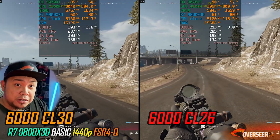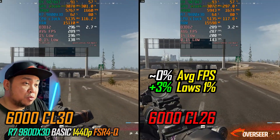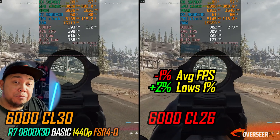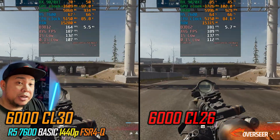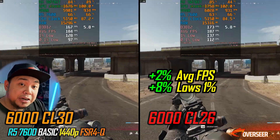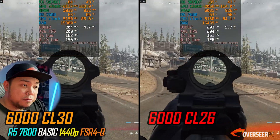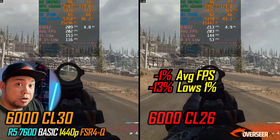Now let's move to games that really matter in terms of high frame rates. Here we have Warzone: with the 9800X3D and CL26 kit, you gain a little bit on the 1% lows. On the firing benchmark, a little bit on the 1% lows and a little difference on average FPS. Moving to the Ryzen 7600, yes — we are gaining; it's only a little adjustment in sub-timings but it's impacting performance. However on the firing benchmark, you actually lose on the lows — so it's a mixed bag for Warzone.